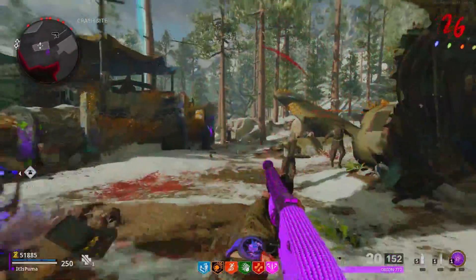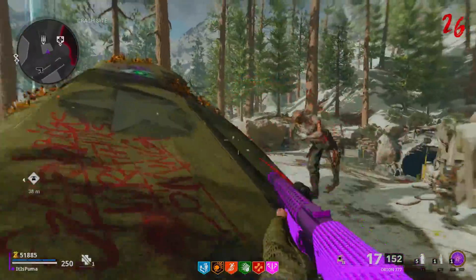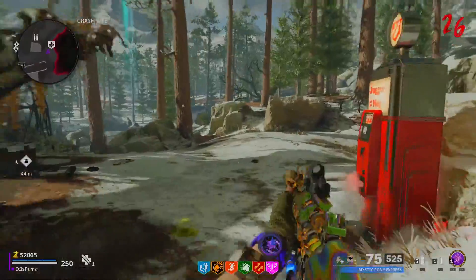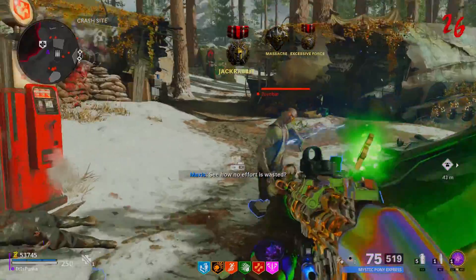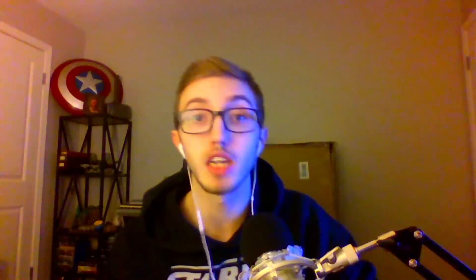Coming in at number two is arguably one of the easiest training spots we've ever had in a zombies map, and that is the crash site. This area is huge — there's not too much to say about it. It's also got an ammo crate right there. The spawns are kind of slow, but it makes up for it with how easy it is. If you just want something super casual and you're just vibing, go there — easy round 50 at least.